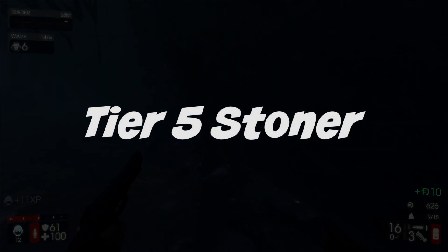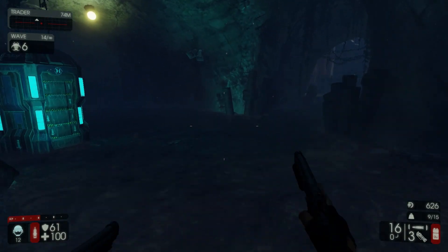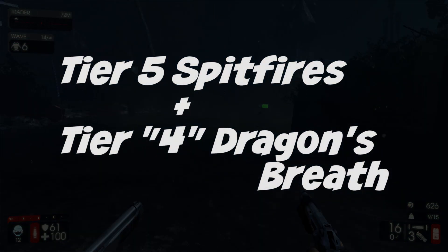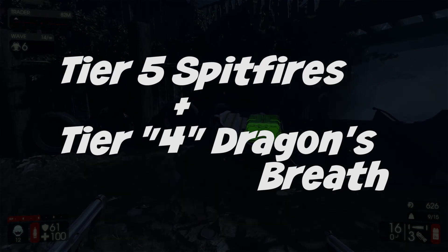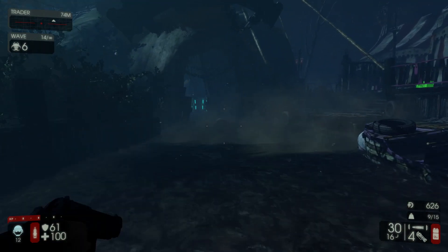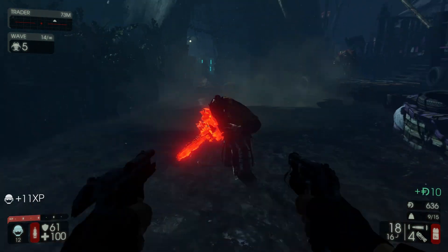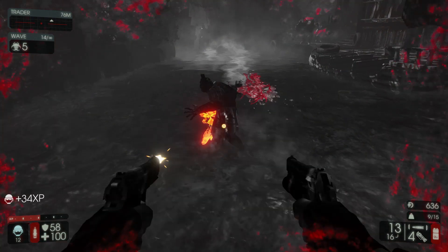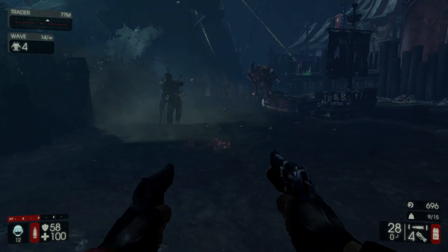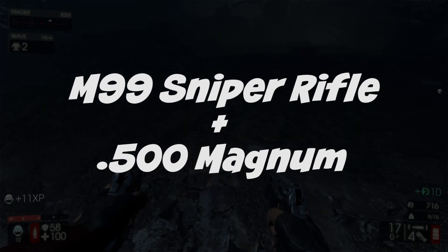Another weapon to try out is the tier 5 Stoner — I'm not a huge fan but I tried it and it's actually pretty decent. Another combination is the tier 5 Spitfires for the Firebug along with the tier 5 Dragon's Breath. They renamed the Fire Trench Gun to the Dragon's Breath. Depending on your situation, you might want tier 5 Dragon's Breath for large ZEDs and tier 4 Spitfires — I tried this one out and it's a lot of fun.